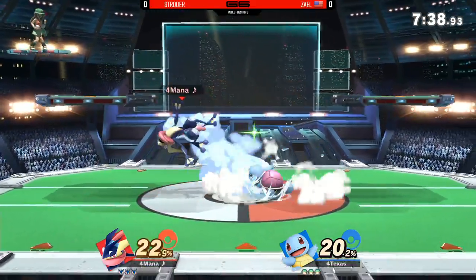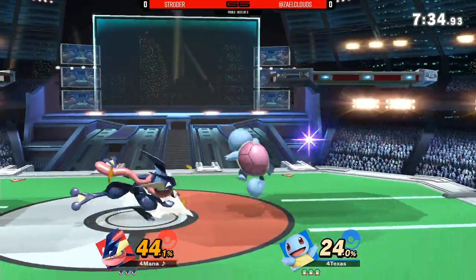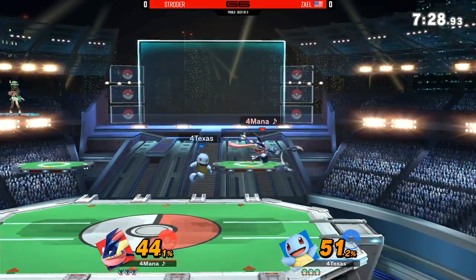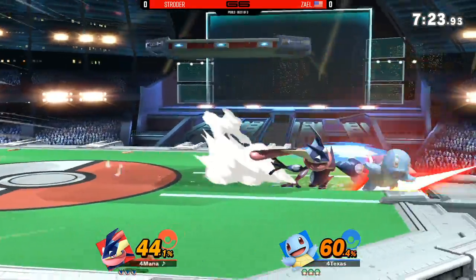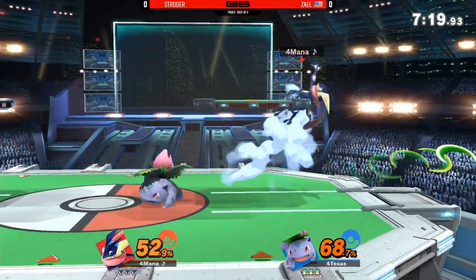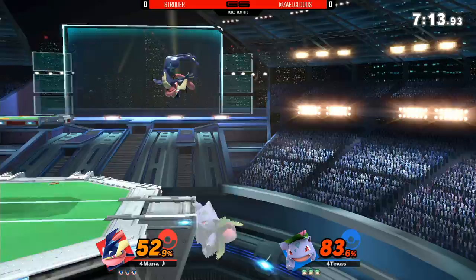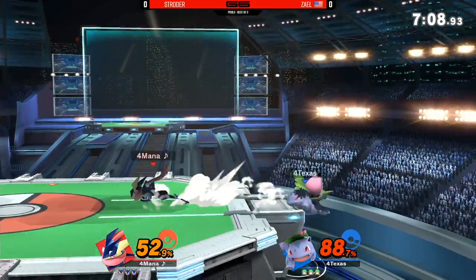Meanwhile, Zale on Pokemon Trainer — a character that's seen a lot of love and is top tier in a lot of people's eyes. The character is very, very strong, very capable. When you're able to switch between three characters, and especially two out of three are seen as very exceptional — Squirtle and Ivysaur — you've got yourself a wider package. A lot of attacks, a lot of damage, a lot of kill options. But this Greninja is doing really well, has the side of the stage shorter, getting damage. I love the up-air setups.